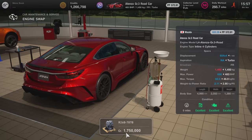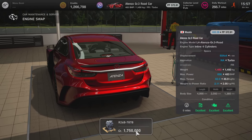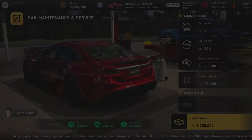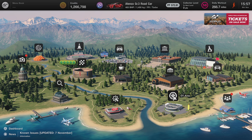This first engine swap is for the Atenza Group 3 road car. You can swap the 787B engine in it for a bargain 1.75 million credits. Obviously you need to be Collector Level 50 in order to unlock these engines.